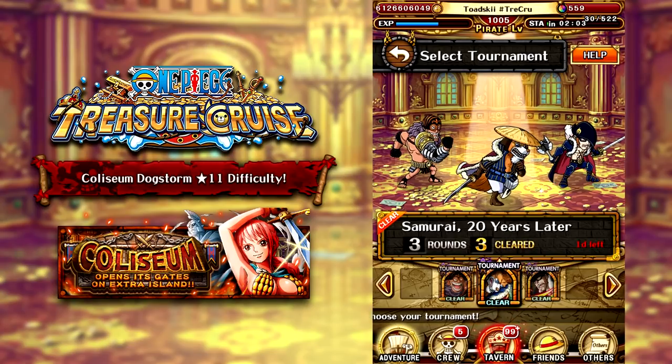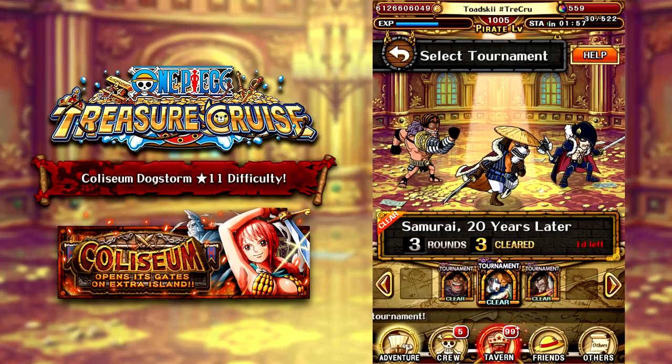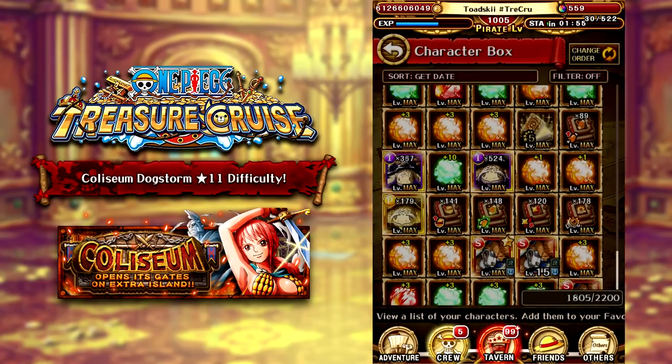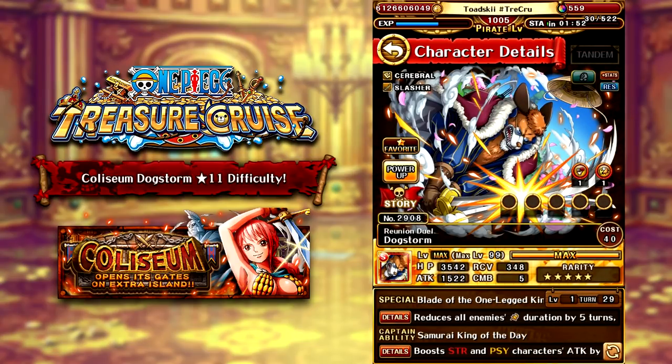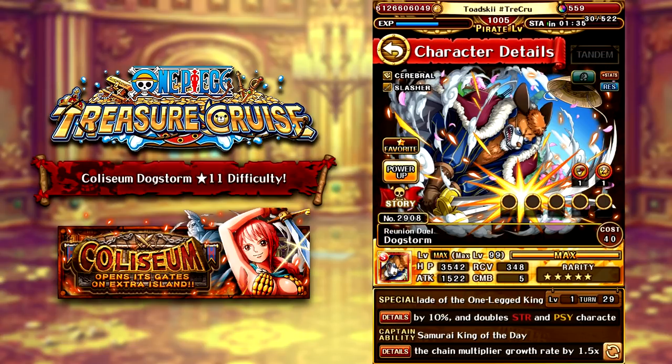In this video, I am going to go through rounds one and two, as well as four teams against round three against actual Dogstorm. So before we get into that, let's talk about the brand new character you'll be able to farm for, which is Coliseum Dogstorm, who is a Strength Cerebral Slasher. His Captain Effect is a 2.5 times Attack to Strength and DEX, and then if you're below 50% HP, you get a Multiplier Chain Growth Boost, which is not really that great for a free-to-play captain.